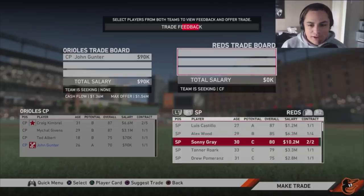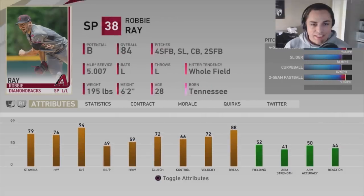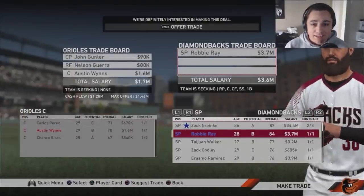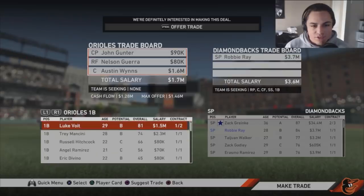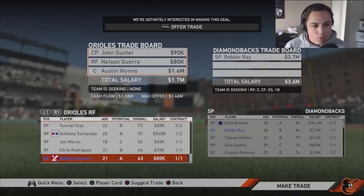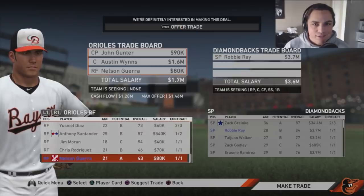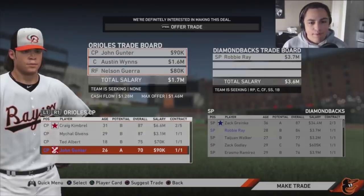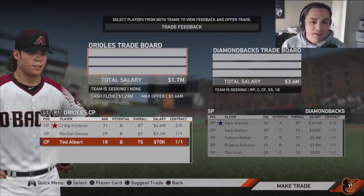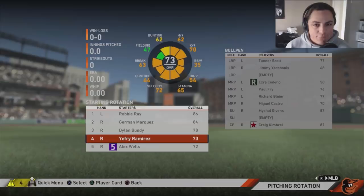The next trade is for Robbie Ray of the Diamondbacks. We're sending out Austin Wins — our backup catcher — which allows Chance Cisco to come up to the majors, plus a right fielder on a rookie contract I found in the free agency pool, and one of those closing prospects from our farm system. We're also adding Alec Wells, a Rule 5 draft player — we needed a pitcher and he was one of the best available. The rotation going into season two: Robbie Ray, Germaine Marquez, Bundy, Jeffrey Ramirez, and Alec Wells.